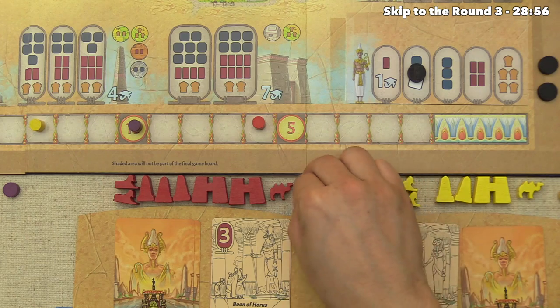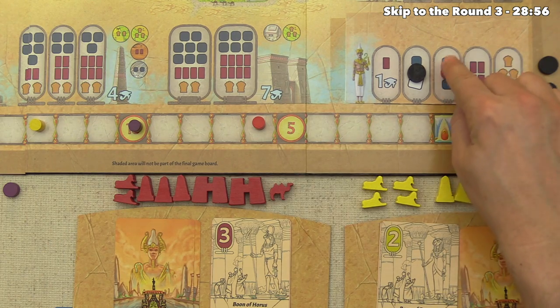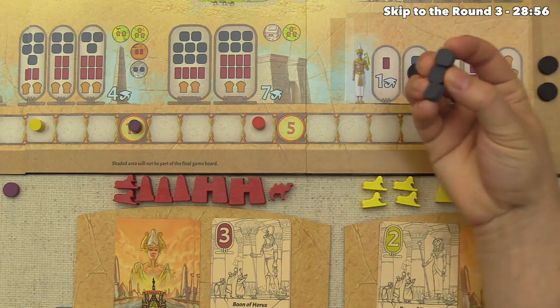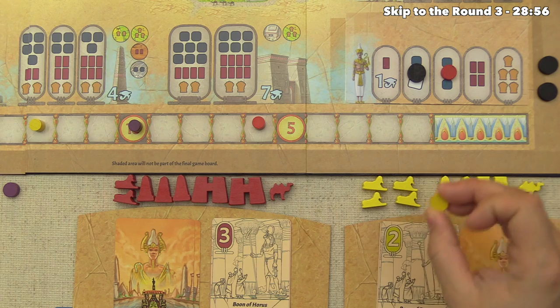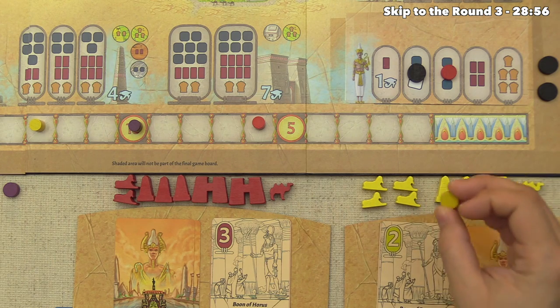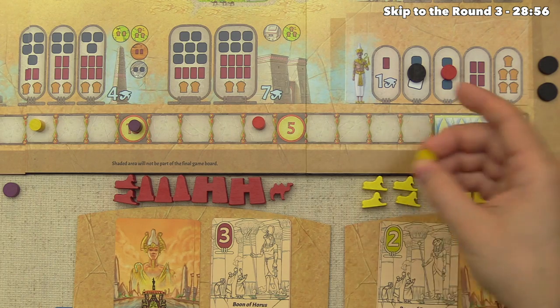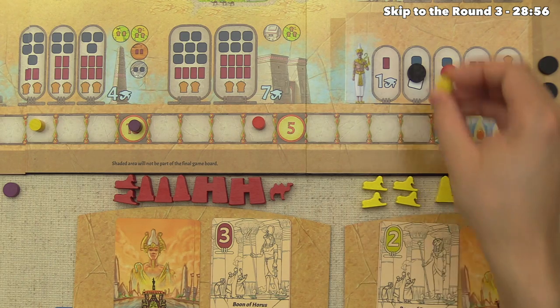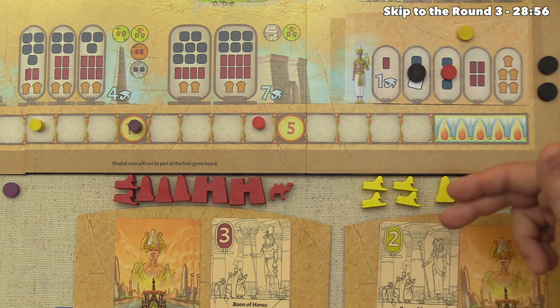Red withdraws first and takes a nice bonus — three stone from the supply. Yellow also decides to withdraw rather than use the Boon of Bastet and hire another laborer; they'll be going second in round three.